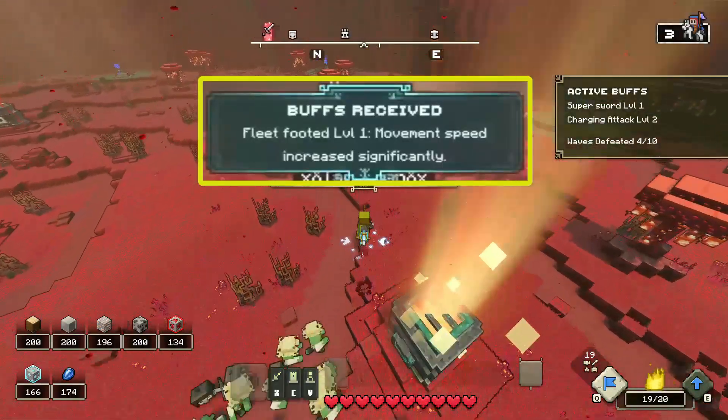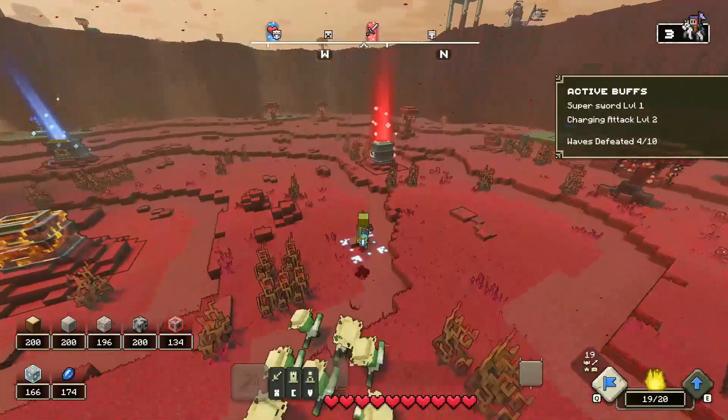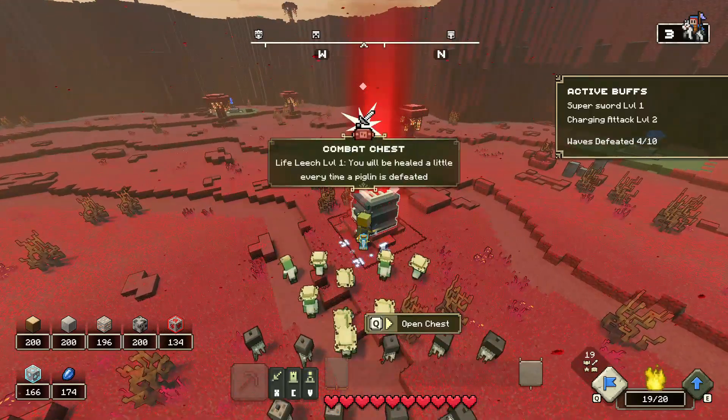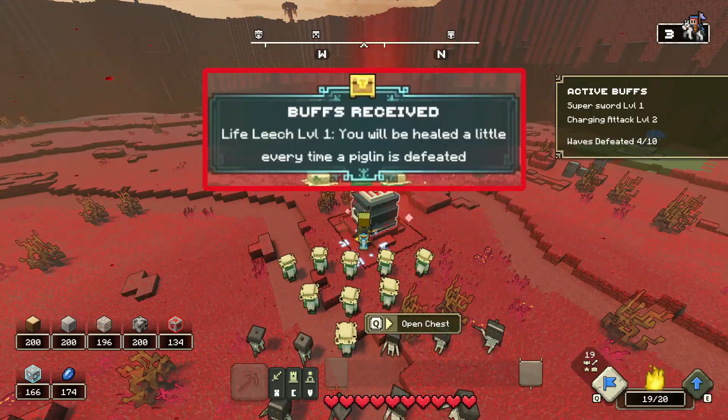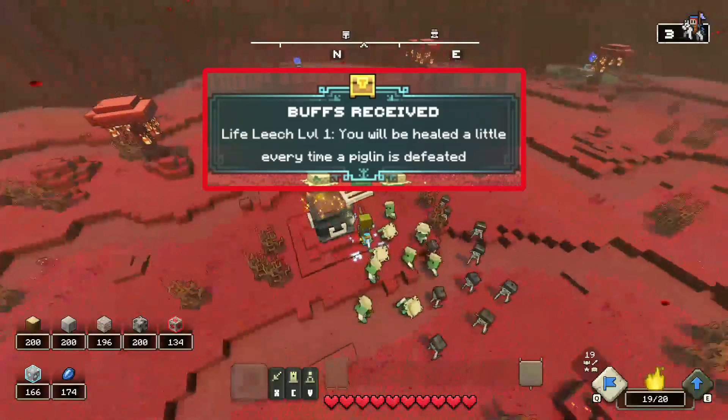Speed one is kind of good but I don't think it's needed. Here's the best one — life leech level 1. If you can get level 2, you're lucky because that's something very good. Every piglin defeated, you gain more health. If you're just bashing through mobs, there's a huge chance you won't even lose health because you're regenerating at a huge rate.